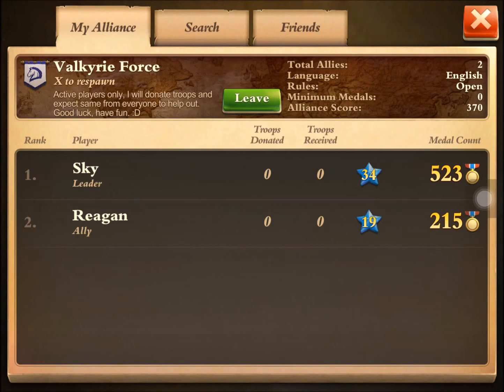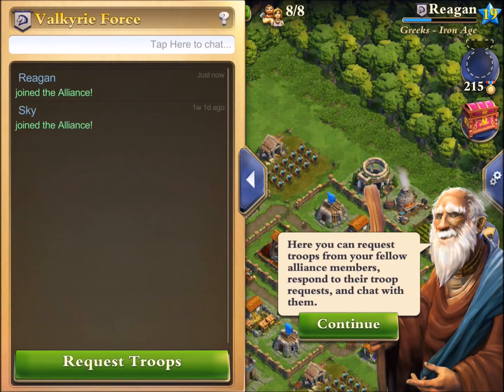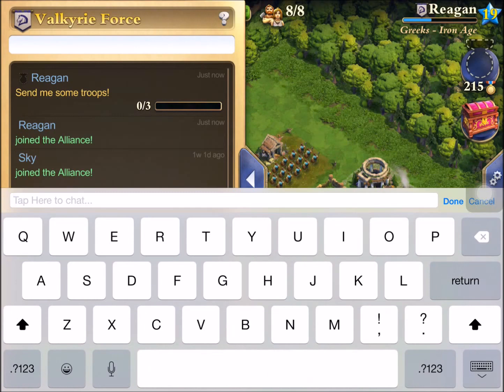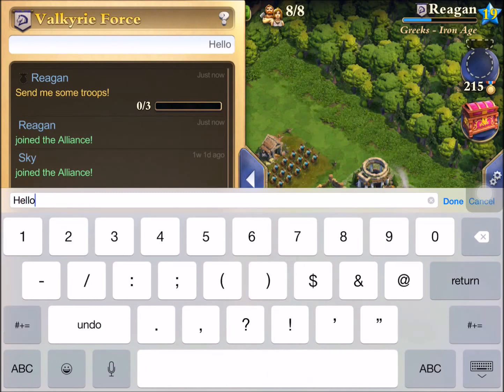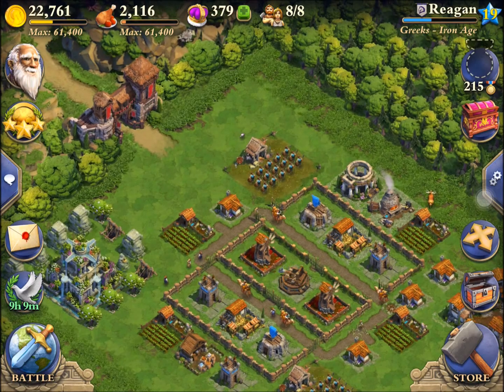If you guys want to join too, feel free — all the information is right there. We want active players who will donate and just have fun. Now that I'm in the alliance, I can request free troops from alliance members as well as chat with them, which is pretty neat. I'm going to go ahead and request some troops — looks like I only have three but I'm sure if I upgraded the alliance gate I could get more. I'll say hello to Skye, and hopefully he's watching this video — thank you Skye for letting me join your alliance.